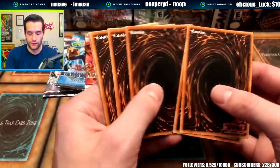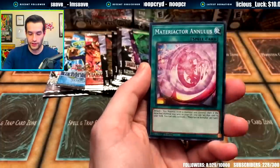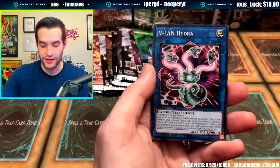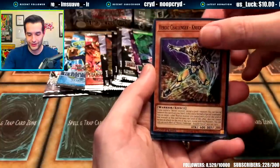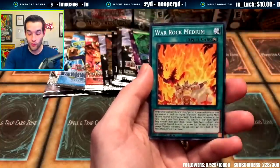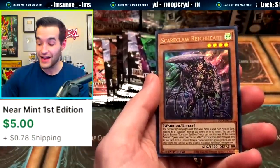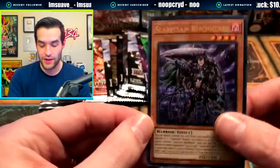I noticed a level cap on the screen from some Pokemon stuff - that's gone now. Let's pull the ghost rare or starlight - sunlit haunted zombies. War Rock Medium, can we pull a War Rock card? Scareclaw Rye Card - there's something, it's an ultra rare Scareclaw! Not too shabby, that's pretty cool. Ultra rare - our first decent pull!